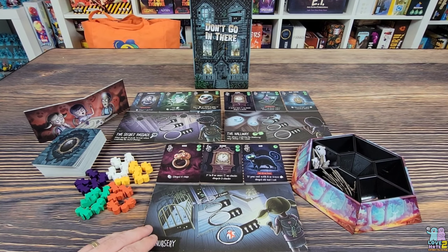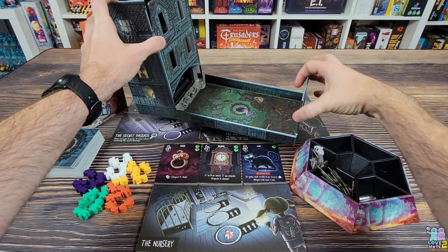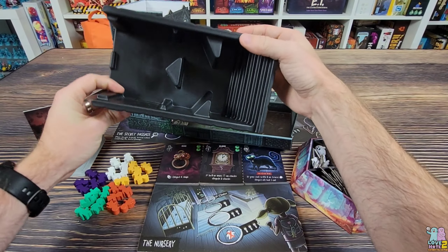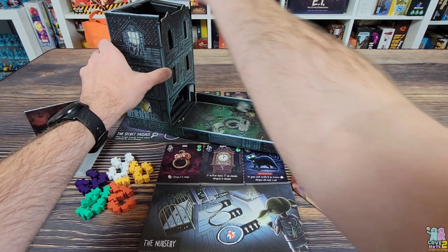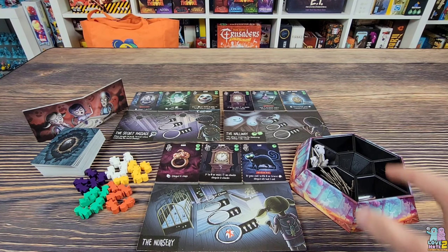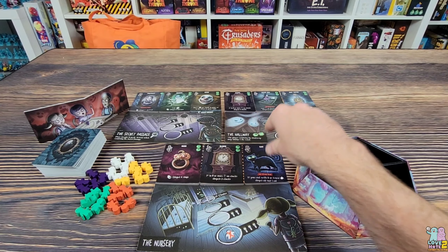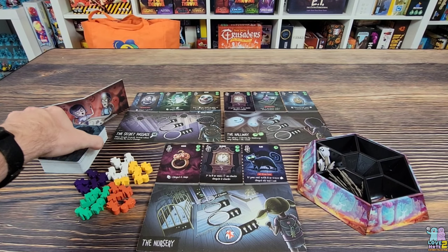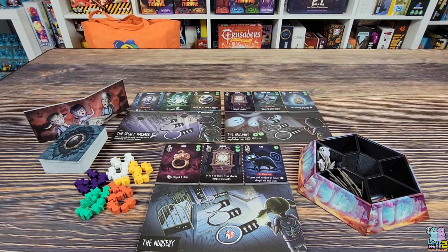In this game you are going through the haunted house, and the box doubles as a dice tower — you unfold it and a tray holds all the components when storing the game, then you put the tray in the box and it works as a dice tower. You'll have three different rooms to explore, each holding three cards. There are several different suits in the game, and you only use a number of suits depending on the player count, so you won't use every suit each game, giving it replayability.